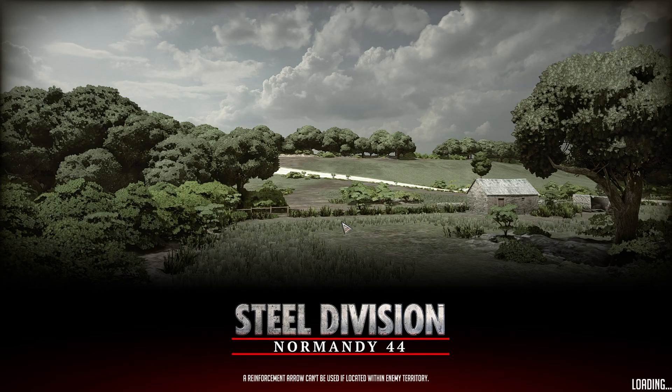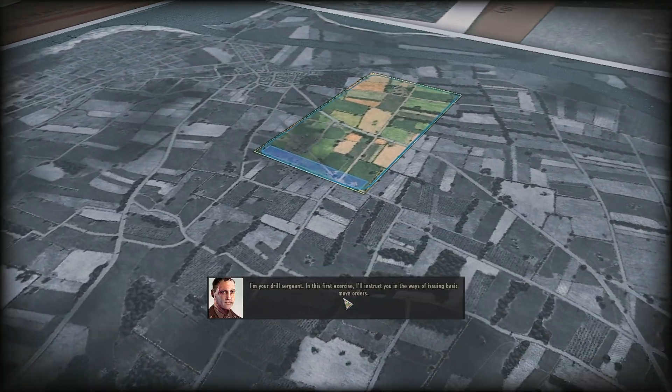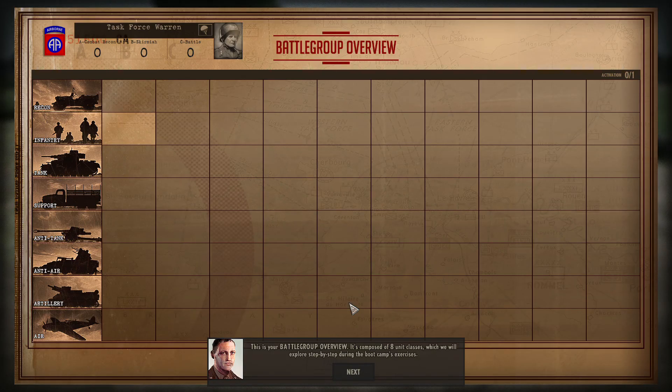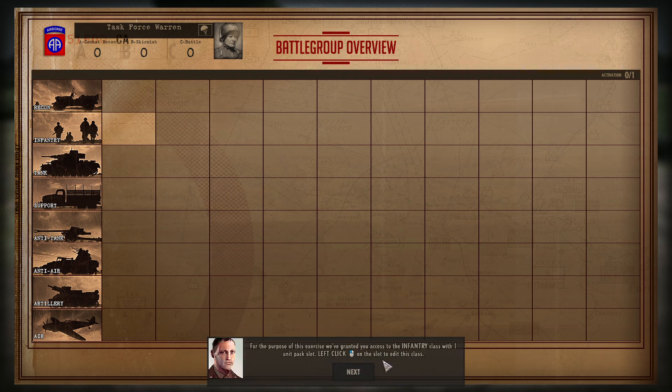I like Normandy. D-Day was cool. Welcome to boot camp, cadet. I'm your drill sergeant. In this first exercise I'll instruct you in the ways of issuing basic move orders. In Steel Division, each battle begins with a selection of units to be deployed, called a battle group. Click next to compose your battle group. This is your battle group overview — it's composed of eight unit classes. Each category contains up to ten slots for unit packs. Let's click on the slot to edit this class.